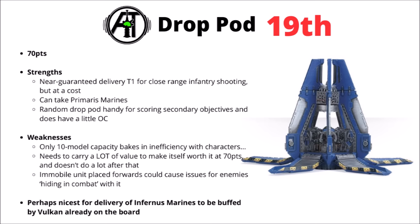Next up, I've chosen to rank the Drop Pod in 19th place — 70 points to basically get a squad of 10-man Space Marines to Deep Strike, and they can do so turn 1. You're basically paying points for absolutely knowing that your firepower is going to get exactly where it needs to, unless the opponent has been able to screen very well. Compared with the other transport variants, it can take Primaris Marines as well, so it's fair game for things like Hellblasters or Infernus Marines. Having a mobile Drop Pod on the board can cause issues for opponents trying to hide in melee with it, but it can also be useful for potentially scoring secondary objectives and does have a little bit of objective control.